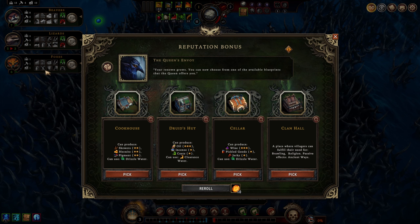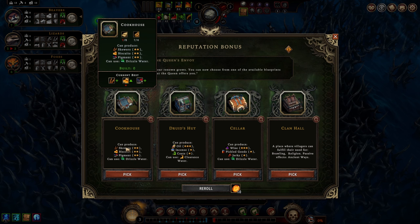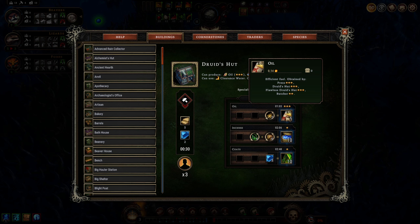A clan hall for brawling and religion - that's quite good, it helps two species. We kind of want brawling and luxury or leisure or education. We won't take the clan hall here. We can make oil out of stuff - use it for fuel. Efficient fuel is something we've been running into a lot recently at higher prestige - we're having to pull woodcutters out to deal with hostility during the storm and then we don't have enough fuel.